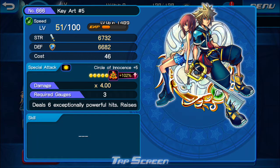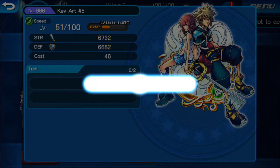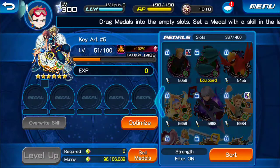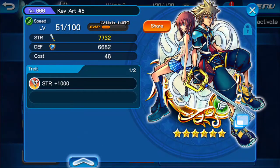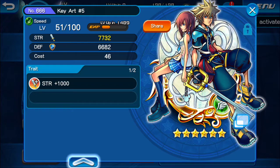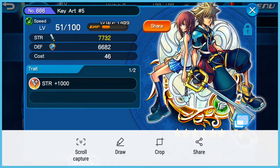All right, the moment I've been waiting for. My trait will be Strength 1000. I'll take it. I'm happy with that compared to, like, Poison Resistance 20% or some garbage like that.